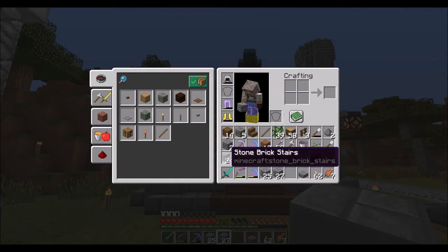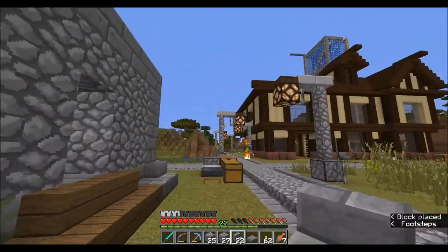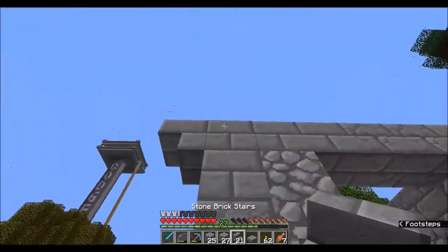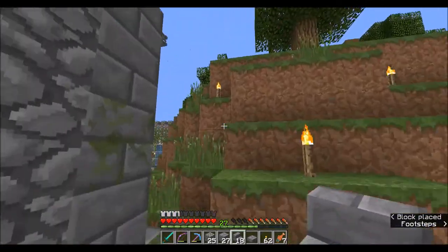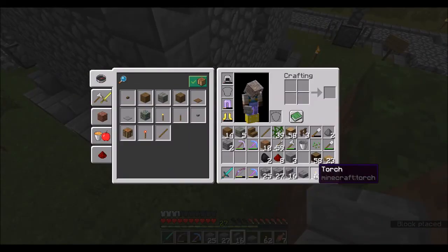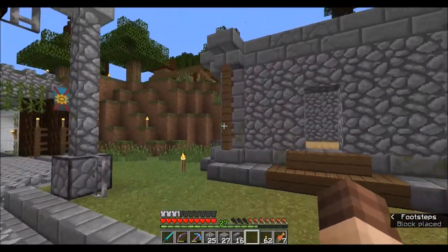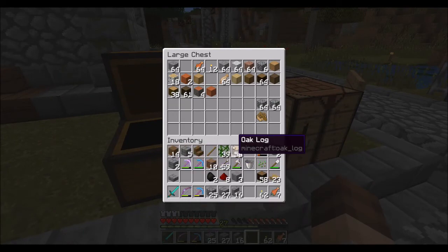I'm going to sure up these edges a little bit more. I like to have a little bit of wood mixed in - throw a little bit of wood up like that on all of the corners. I need to get some more of this in my inventory.